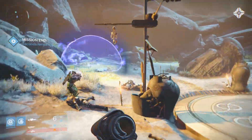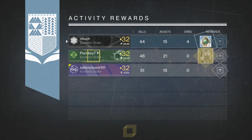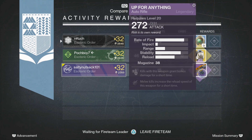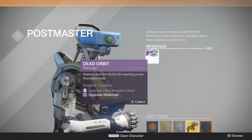I end up getting the Dead Orbit package, and I believe Up for Anything dropped for Salty. I get strange coins, and he gets the Up for Anything auto rifle — not too bad. Auto rifles got nerfed recently so they're not as good as they used to be, definitely not that high of a caliber.